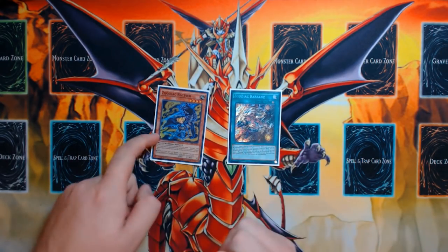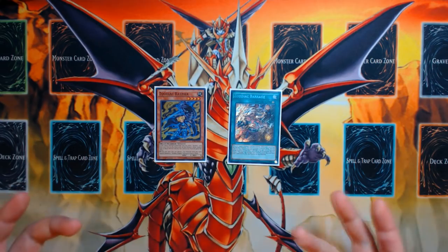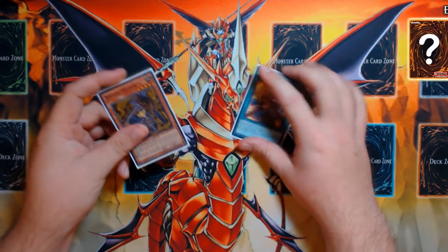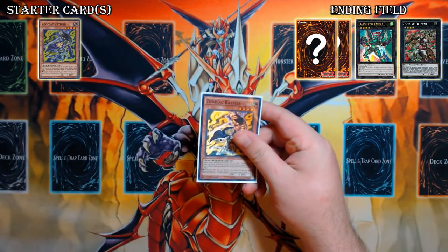It's either one Zoodiac Barrage, Zoodiac Rat Pier, or Tenki. I'm not factoring Terratopp into this because Terratopp has its own one-card combos that are incredibly beyond the scope of what I want to show you in this video. I just want to show you the basics. So you definitely have nine starters — you have Tenki for Rat, or Rat itself, or Barrage — and what they end in is Drident, Emerald, and two draws. So you end up with three extra cards and a committed board. It's a really strong opening.